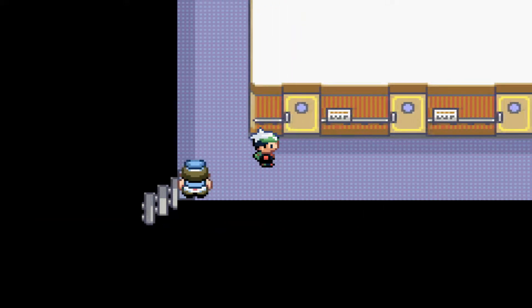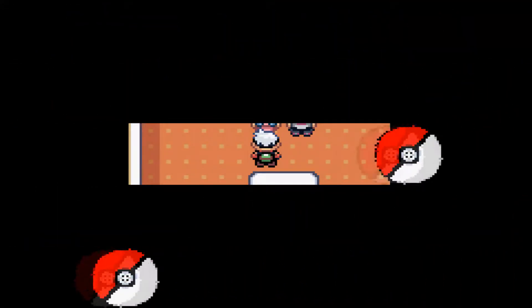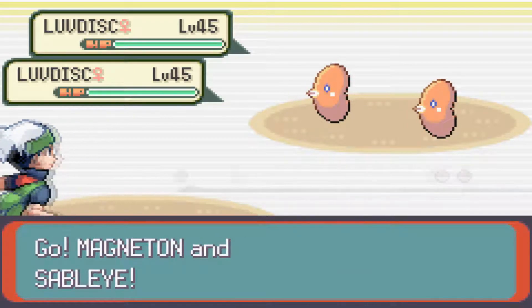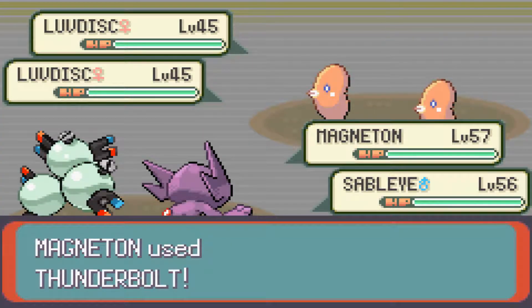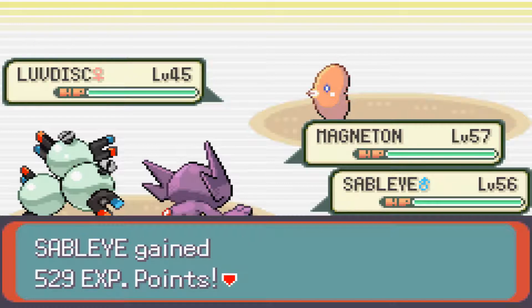Here, you can just go to your room, sleep on your bed, and suddenly you're in Lilycove. You're only sailing within Hoenn - not to a new area like in FireRed and LeafGreen where you could go to different islands, or Gen 2 where you could go back to the Kanto region. Here it's just going from Slateport City to Lilycove City, so there's really not much to do on the boat.